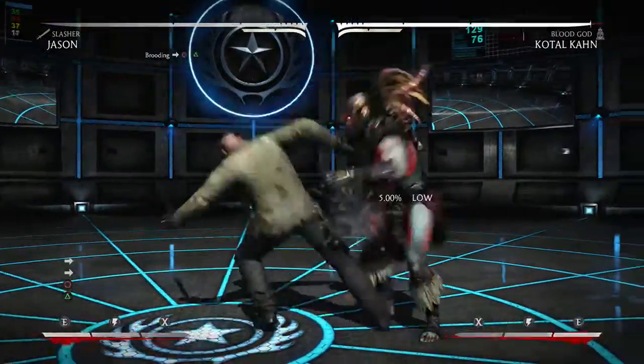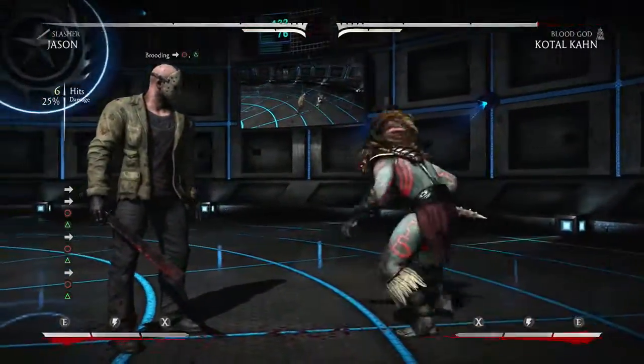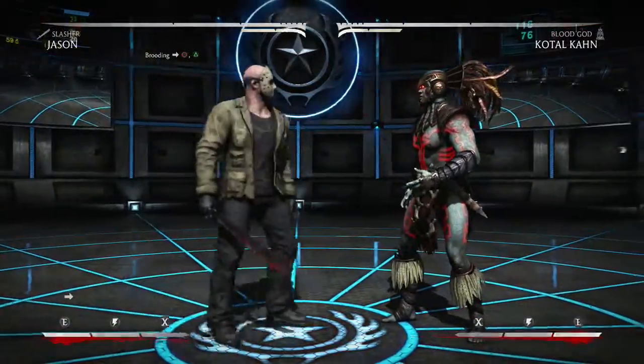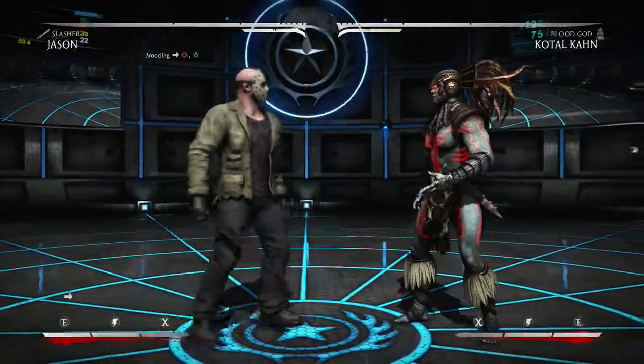This move right here, Brooding, you just do that three times in a row, and that is basically the combo. Three times in a row gives you 25% damage, simple as can be.